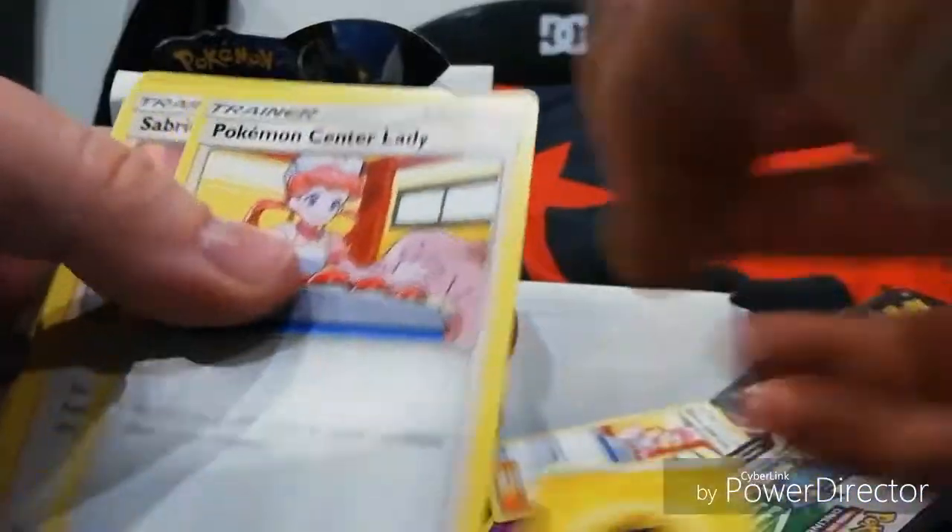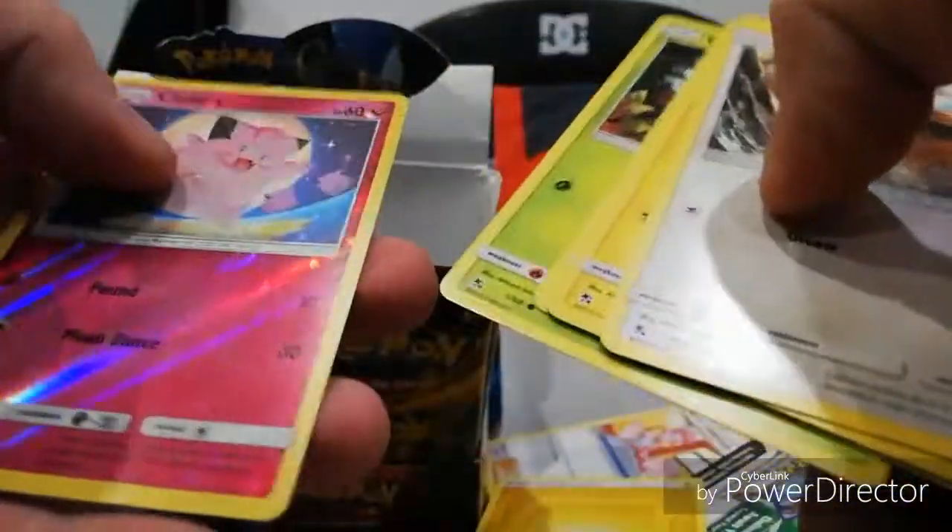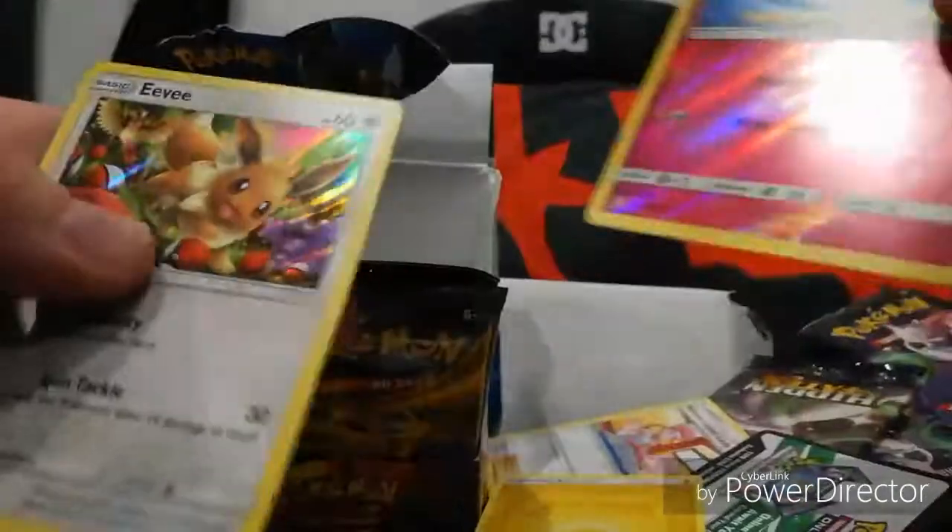We have electricity, Pokemon Lady, Sabrina, Misty, Eevee, Pikachu, Clefairy, Jigglypuff, Caterpillar - nice looking Clefairy and another shiny Eevee. That's alright.